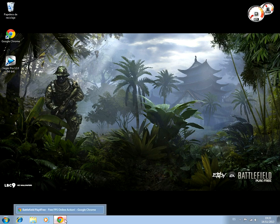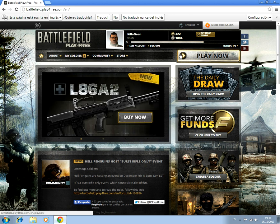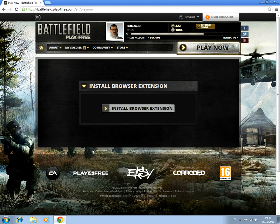Hi everyone. In this video we're going to talk about how to fix the bug many people are having right now. When you press play, you can get this install browser extension prompt, and you can get another kind of advertisement. So the fix for this, and the fix for the other one, and the fix for everything about how to start this game is pretty easy.